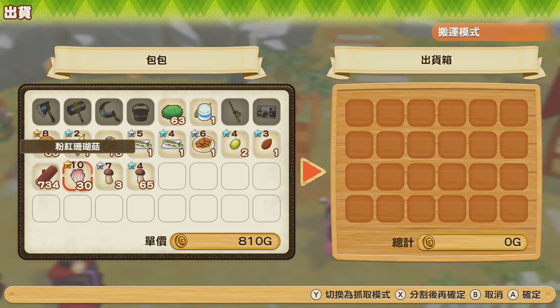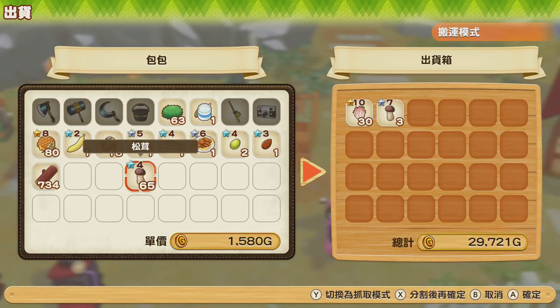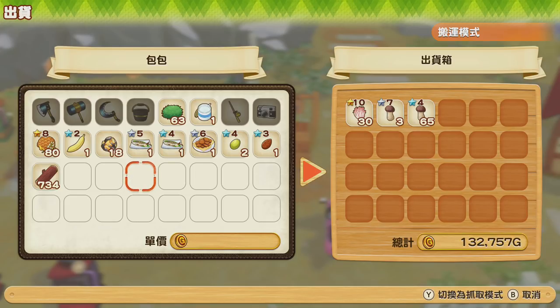Now that I've got all my mushrooms, I'm going to show you how much I make today just by selling all the mushrooms right in front of you. I already made 132,000 gold — that is amazing. And I haven't started selling my honey yet, so let's go to our honey section.